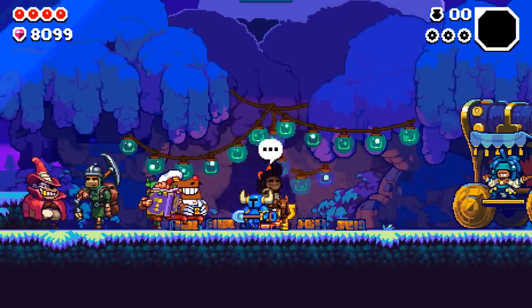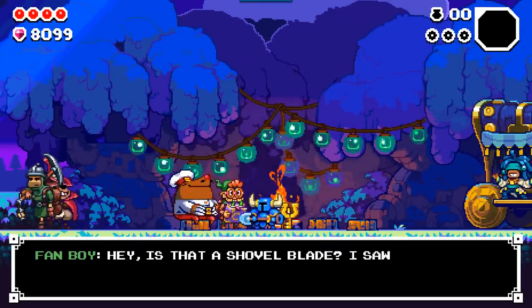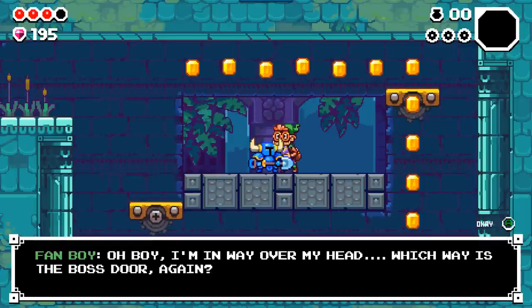The game is light on story but full of personality. The colorful collection of NPCs at the camp area compel you to stop and learn their deal, although they often don't offer more than some lighthearted dialogue or tips. Many of them will randomly appear down below with helpful items for you.